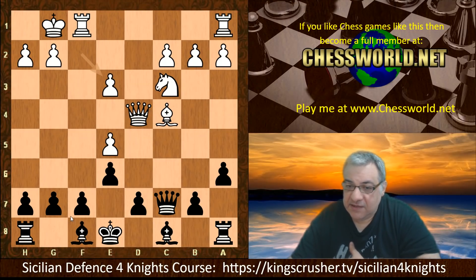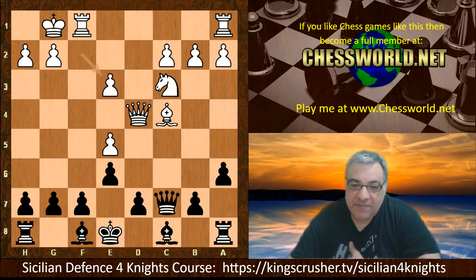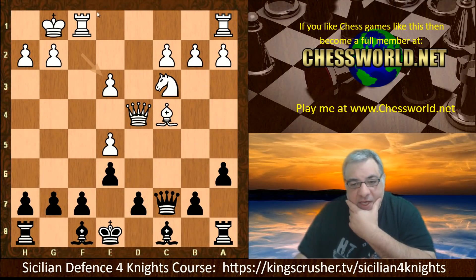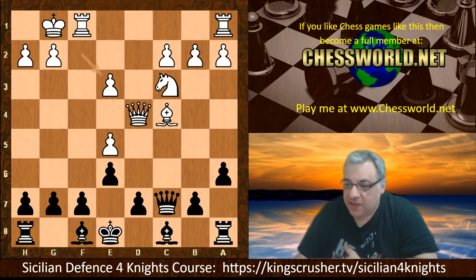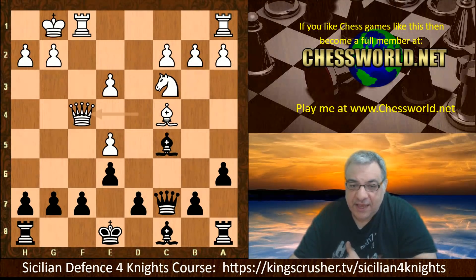f takes was played. The Queen can't take because of Queen takes c4, so f takes. This is the deal that's been made: Stockfish has compromised its pawn structure, but it has dynamic play. How dangerous is this? We have Bishop c5 and now Queen f4, and a very interesting and strong-looking move seems to be played here.